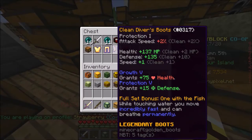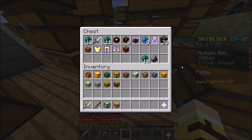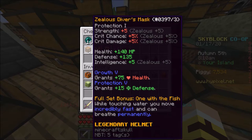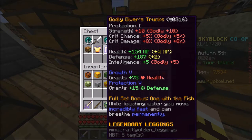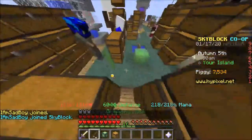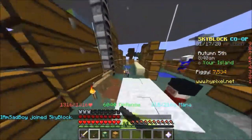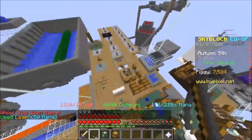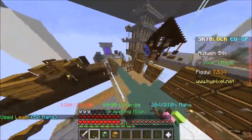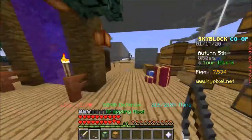To recap: it's a legendary set. If you want to be a freaking fish - a dolphin - you get this set. You're basically Aquaman: running super fast and breathing permanently underwater, even though it's useless right now. That will change eventually. It gives decent stats, the reforges make it do a decent amount of damage. I'll see you guys next time - check out my other videos and I'll see you later!